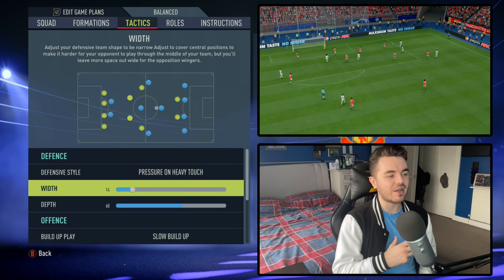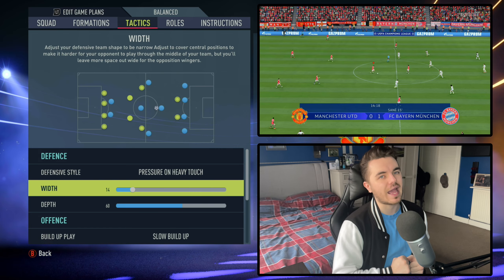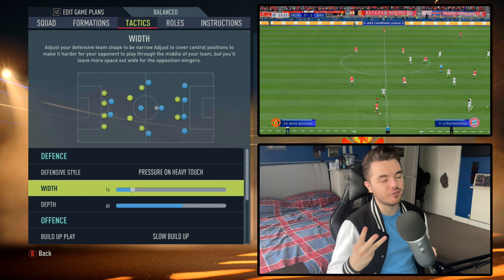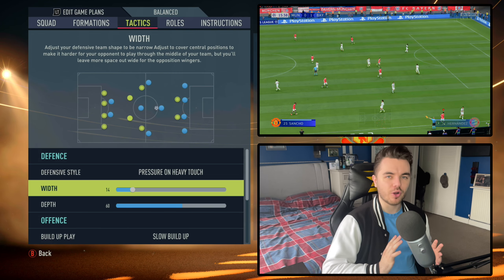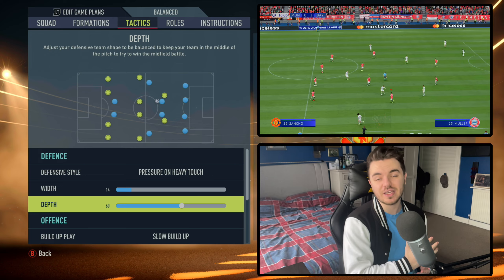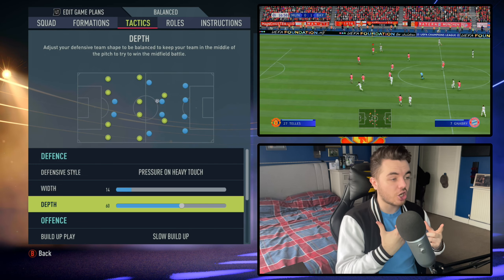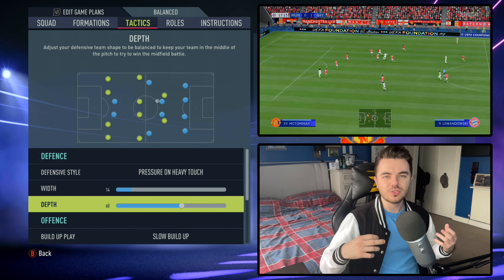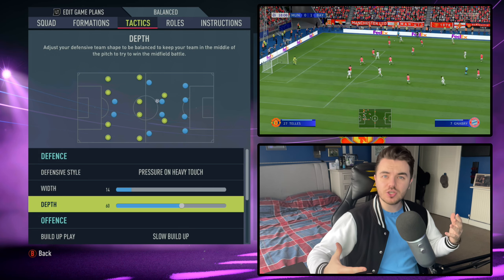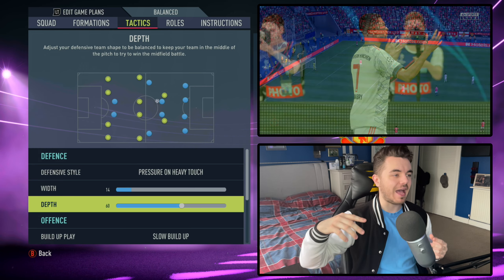Width is down to 14 to keep it nice and compact and narrow. In a 4-4-2 system you need to cut out all gaps as much as possible, as it's easier for the opposition to play through you with only two midfielders and two centre-backs rather than three. The depth is at 60, which gives you a mid-block — but it's on 60 rather than something lower just to make you a little less passive and complement that pressure on heavy touch approach. With defenders like Stam, Gary Neville, and Irwin being relatively quick, it enables you to push the line up a bit more.